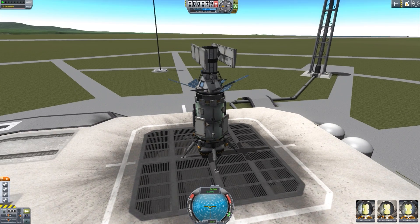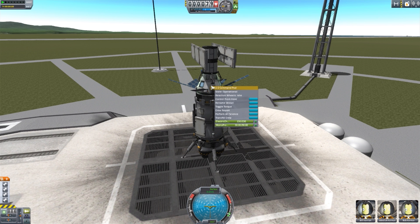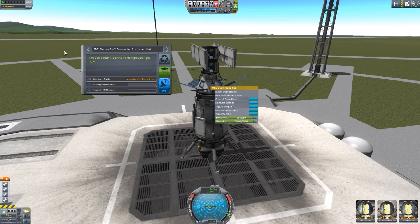I've got four mystery goo containers on this thing, two of the science juniors, and of course our crew report. You'll notice on the science junior we have Perform All Science, and we'll of course have that on the mystery goo container down here, and we do also have it on our command pod right here. And if we click that, it will do all of the science — as you can see, we have now done seven experiments with the click of a single button, which is very handy. If you forgot to add these to action groups, that's just convenient and makes your life a whole lot easier.